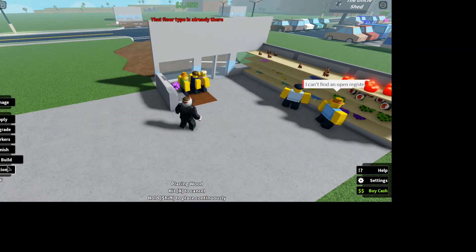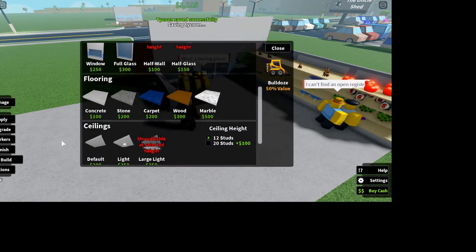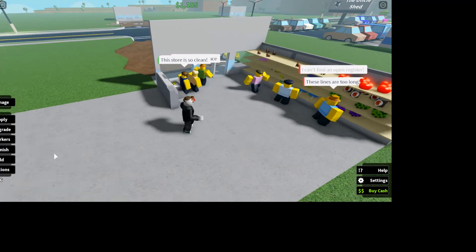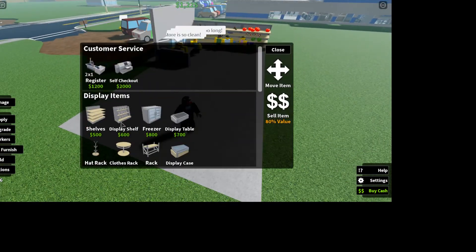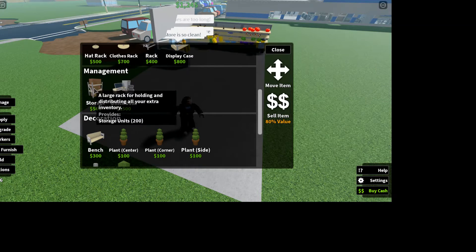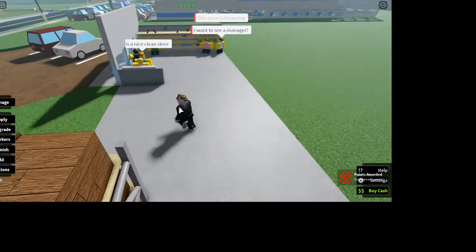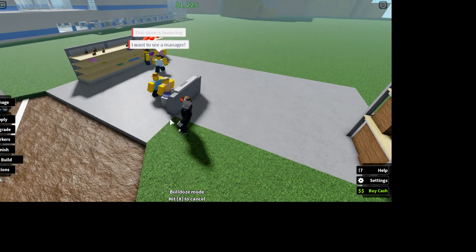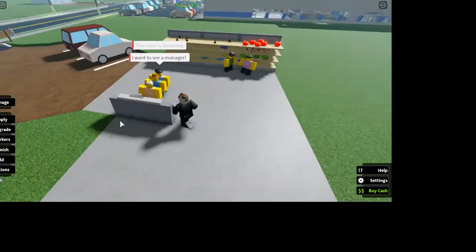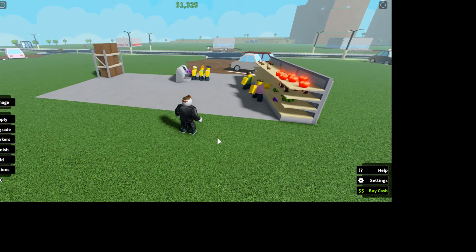Let's go down here, get some concrete flooring, hold shift and do a nine by nine square, because that's how much we bought. And there's another spill on the floor — stop it! Why am I continuously building? I want to get a concrete floor again. Concrete. Now we can go ahead. Furnish — yes. Storage. I just like getting this right off to start.